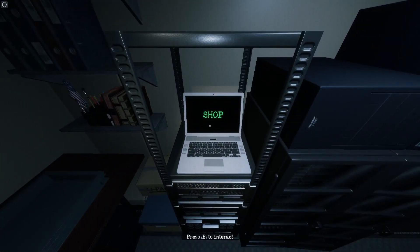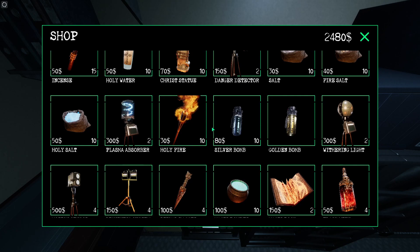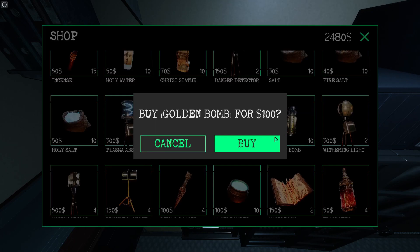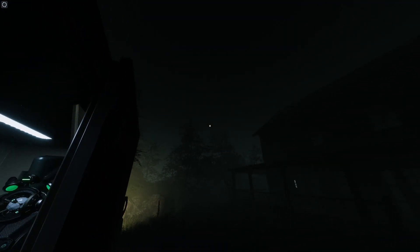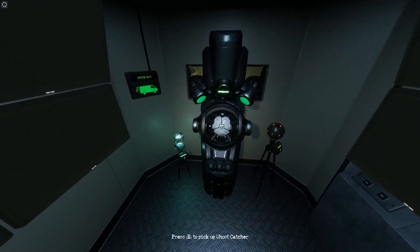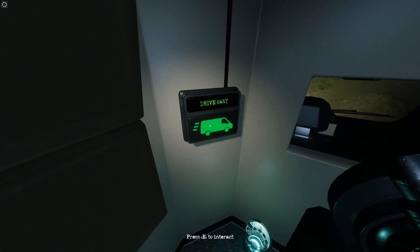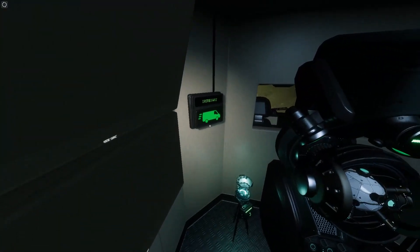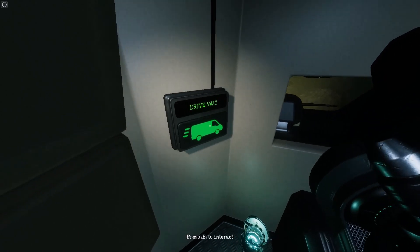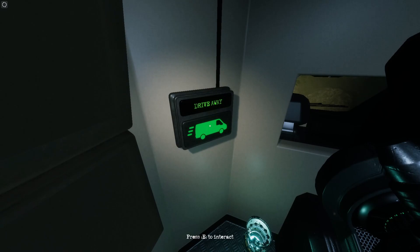On the left side of the truck is a shop where you can buy extra items if needed — for example, if you accidentally throw a silver or golden bomb. The number in the bottom left shows cost and how many times you can buy it during this playthrough. On the right side of the truck is the drive away button — if you can't figure out the ghost or just need to leave, hit it and you're gone.